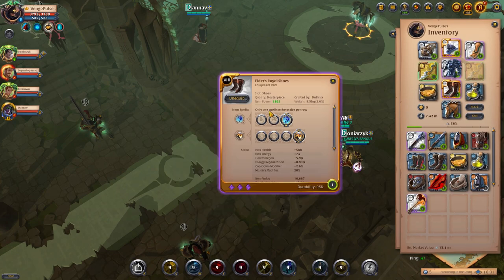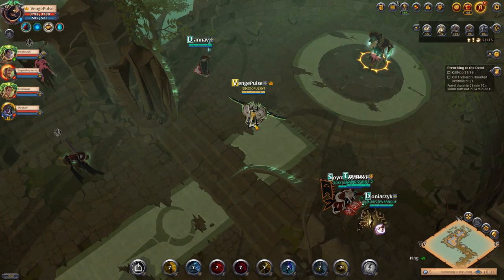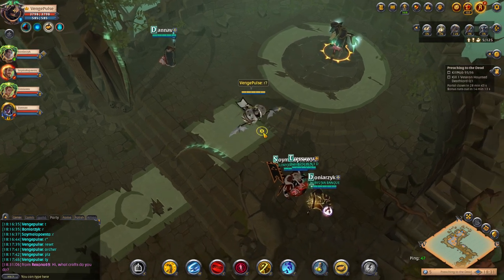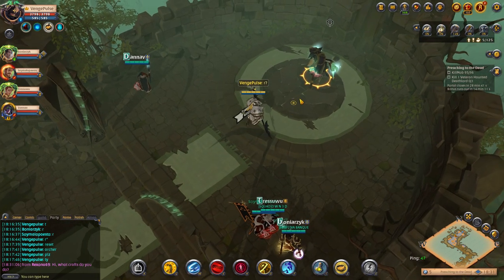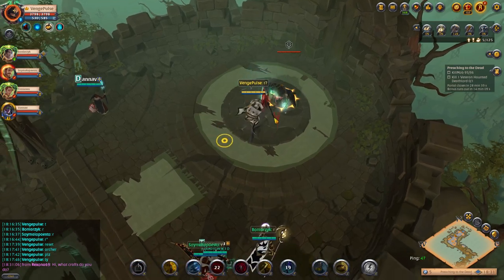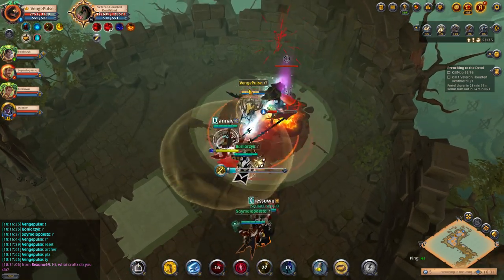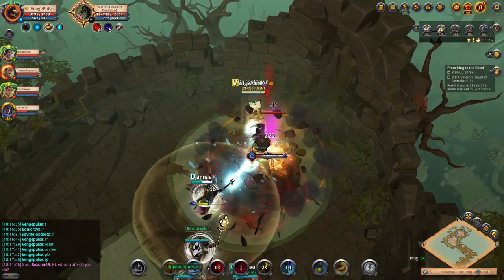For the boss, change your chest piece and helmet to the shield icon passives — basically the defensive passives. Equip the Black Monk Stave. For the abilities on the Black Monk Stave, use Q as the first ability, W as the fourth ability, and E stays the same. For the passive, use the third ability. That's all you need for this boss.